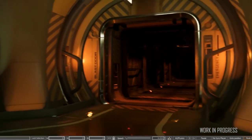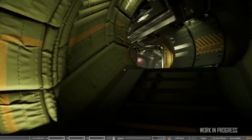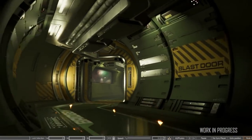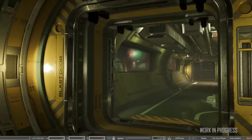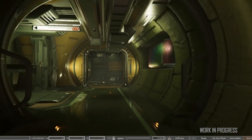Moving on to ships, we start with the Aegis Hammerhead. Its materials and lighting have been tweaked, while a sharp new colour palette hammers home its more progressive personality. Interior work is coming along nicely, as we can see from these shots of the corridors.